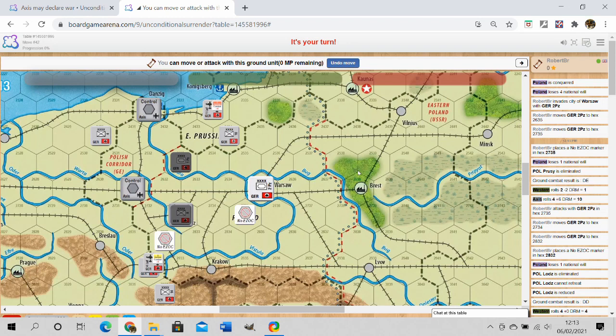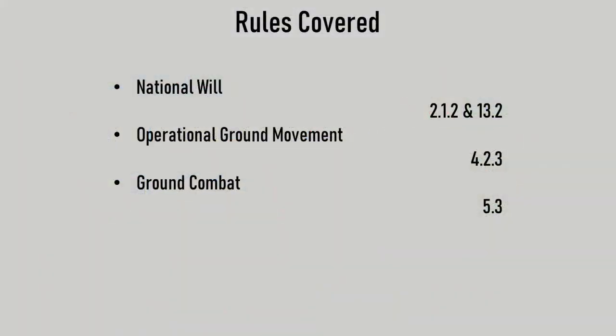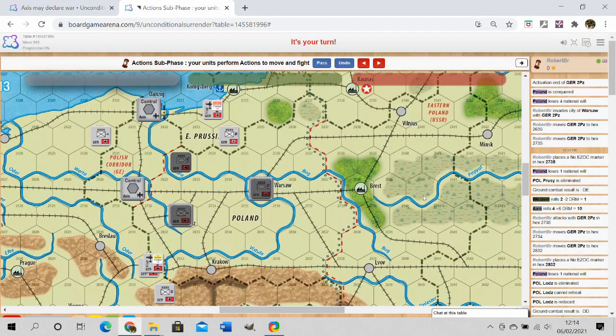Poland is conquered, which immediately results in all its units disappearing. So that covers national will, how you activate a unit, how you conquer a country, how you commit air power and other special things to combat, and how you carry out mobile attacks and movement — the basic core rules of the game. I'm going to try and do one of these each week. Next week I'll use the Russia 1941 training scenario, which will extend on this and show how combat works on a turn-by-turn basis, introducing new rules in a much larger, more complicated invasion scenario.